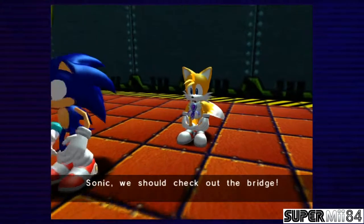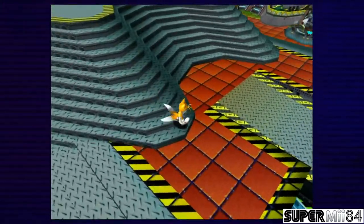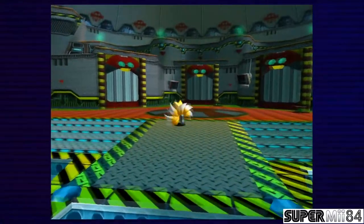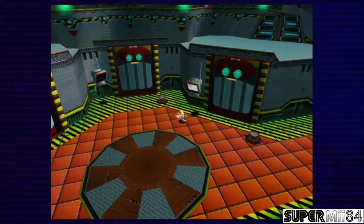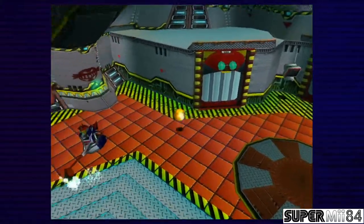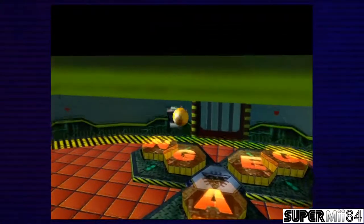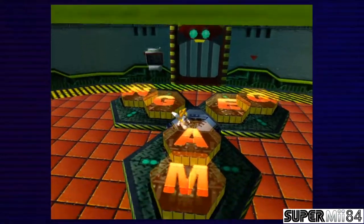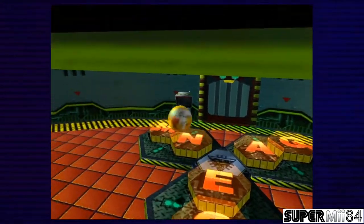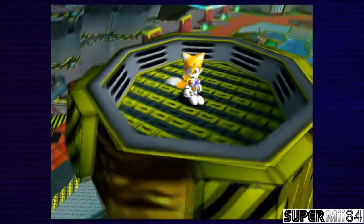Is that it? Sonic, we should check out the bridge. So, we're inside the Egg Carrier. Let's see what this one says here. Hot Shelter. Do not enter. Wait, what's the one say? The secret password to open the door is E-G-G-M-A-N. All that is known as Eggman. Whatever, I'm not going there. I need to get out of here, actually. On to this twisty elevator.